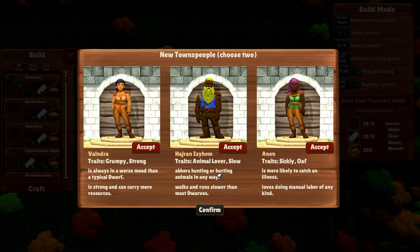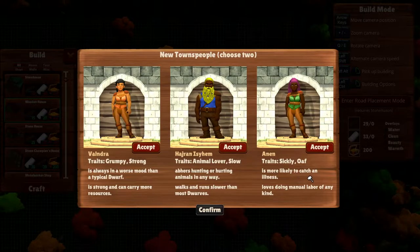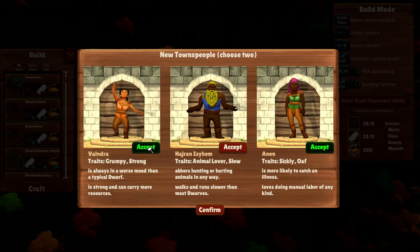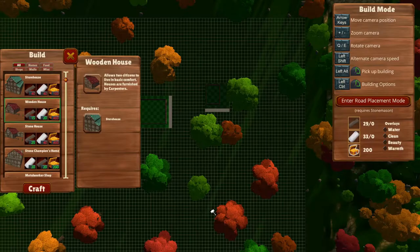Then we have Hyran Izzyheim — animal lover and slow. Abhors hunting or herding animals in any way, walks and runs slower than most dwarves. So he's pretty much not very good. Then we have Annen — sickly and oaf, more likely to catch an illness, but loves doing manual labor of any kind. Of course it's not good that you can catch an illness, but I do like that she likes manual labor. So we are going to go for her. And then I think we're just going to go with Vaindra even with this potential debuff, because she can still carry more. Two ladies. Confirm.